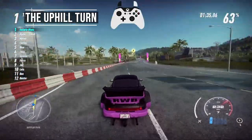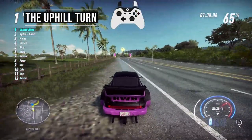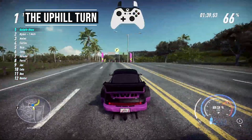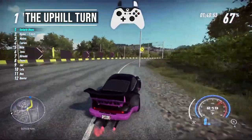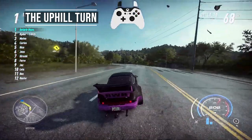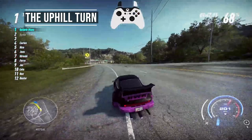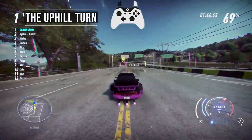The line you take leading up to the uphill turn is super important. Stay as far to the left as you can. As you approach the uphill section, turn your car and aim directly for the checkpoint flag on the right side of the road. The car will jump just a little at the top of the hill. When you hit the ground, immediately prime the drift mechanic and tap your brake as needed to make the appropriate turning angle. End the turn on the left side of the road, because the next turn is very wide and can be taken easily at full speed.